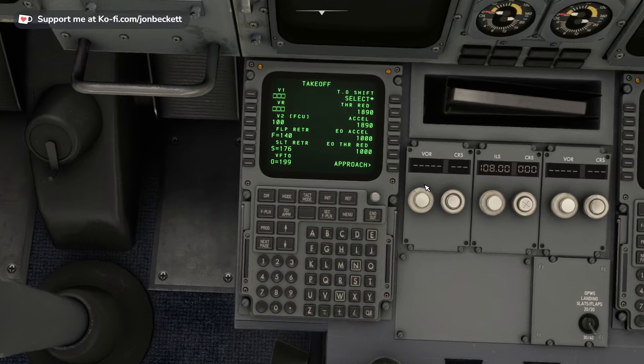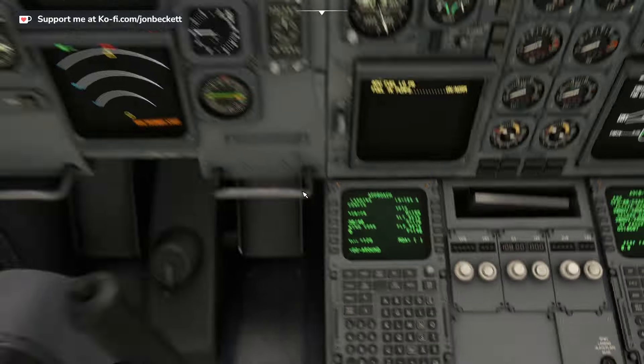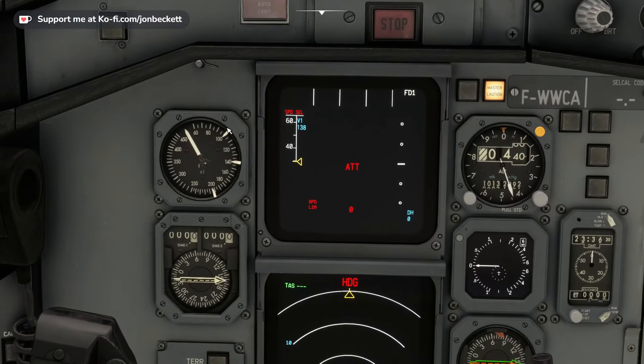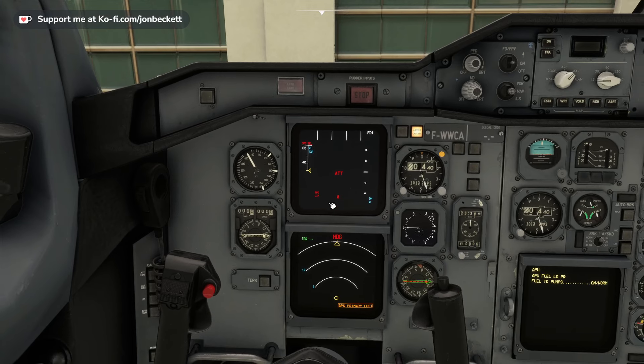So we press Alt+3 and put in V1 138, VR 138, and V2 165. So take off shift — interesting. Having done that, these numbers have moved on the markers. They're all bunched up at one end until you've programmed a performance, which is why I wanted to do that. So we've got our basic route in to the computer.